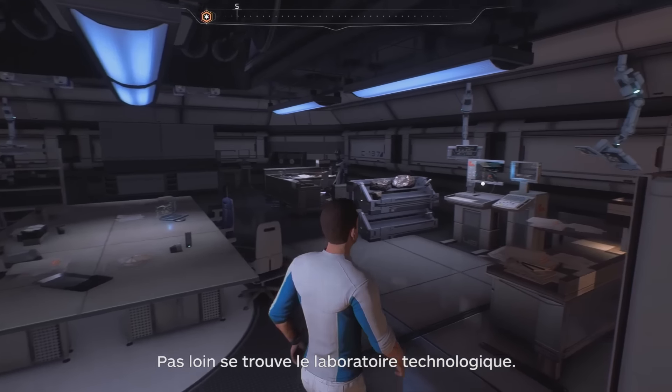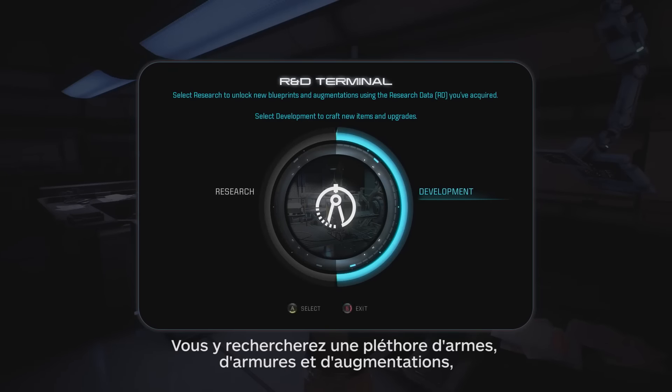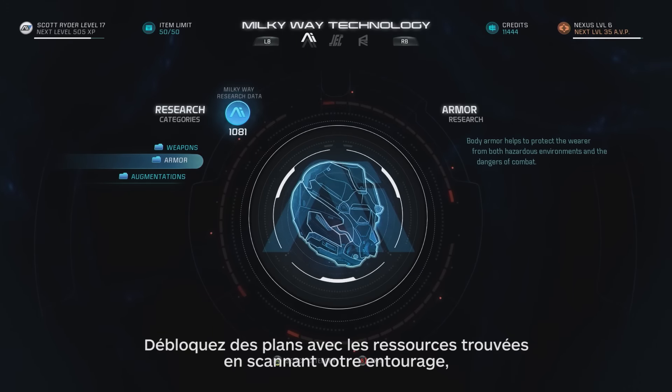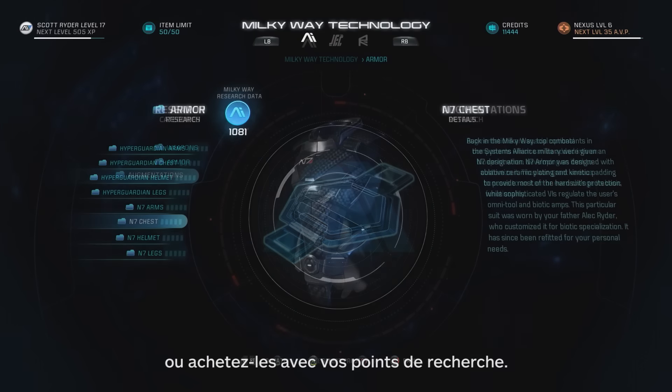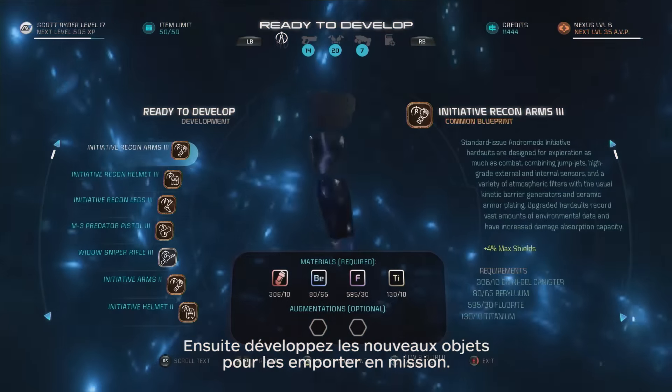Nearby you'll find the Tech Lab. Here you can research and develop a plethora of weapons, armor, and augments you'll use in the field. Unlock the blueprints with resources you find by scanning things during your adventures, or purchase them with your research points. Then develop the new items for use in the field.